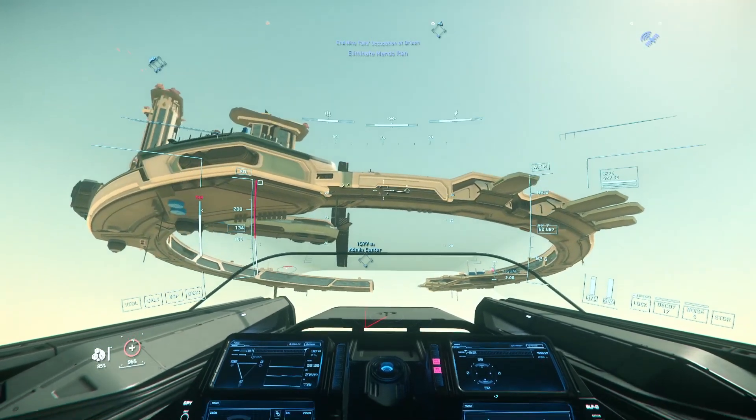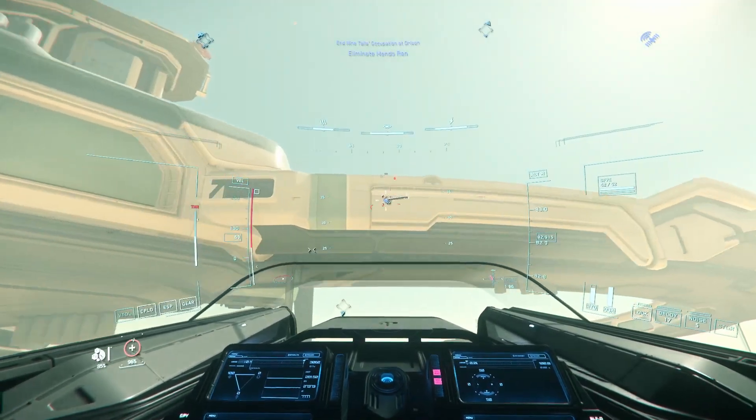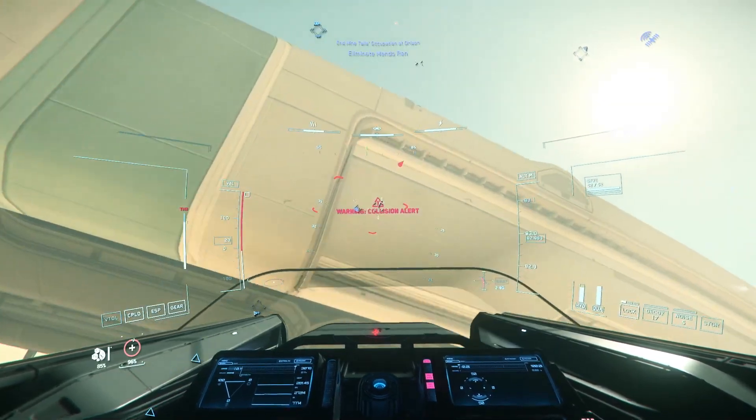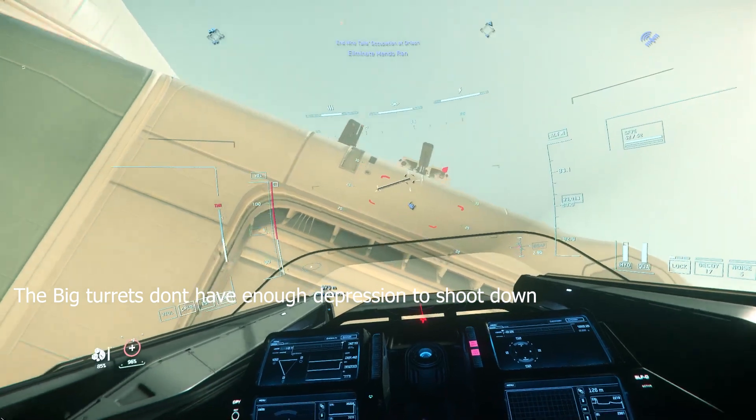That's easier. Is it the station that's missiling us? Yeah. You might want to get away from the station. Yep. We backed off. Let us know when the missile turret's down. Copy. Working on one. Try to take down those missiles if you can, guys.